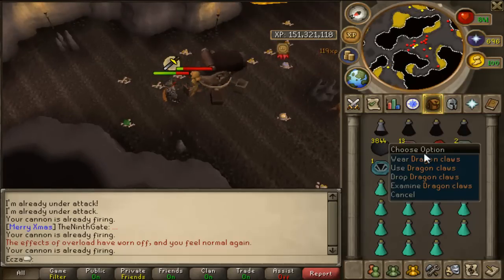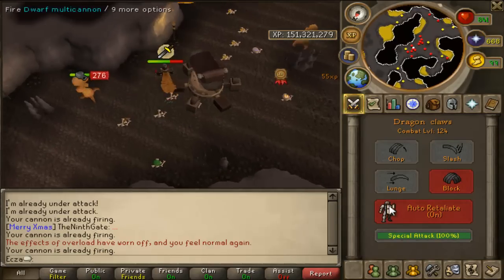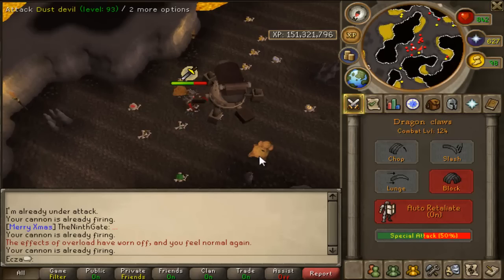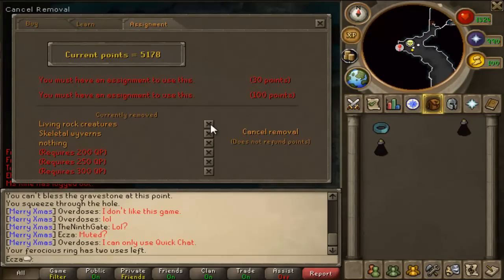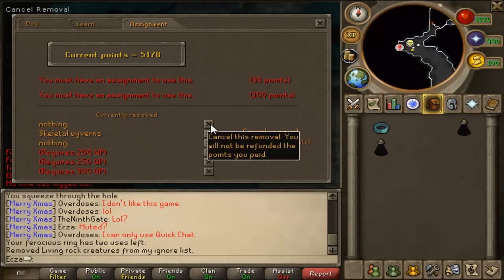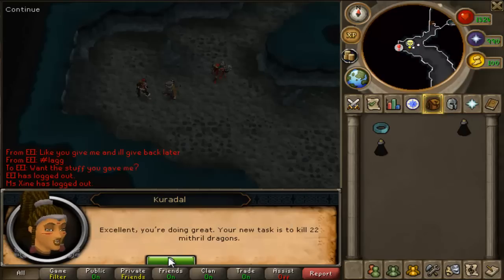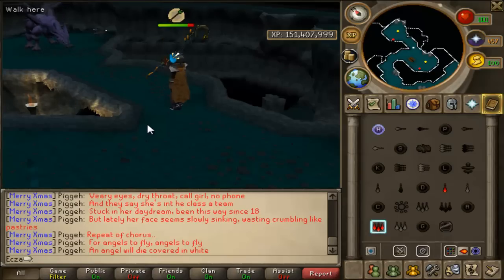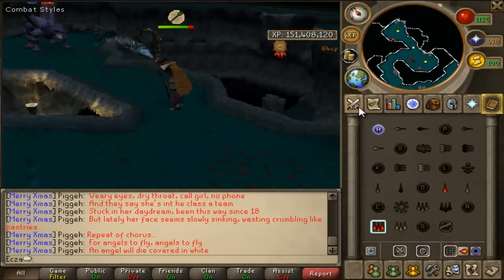Then I went to do my Dust Devil task. One of my goals in this game is to get a Dragon Chainbody from these guys, because apparently it's really hard to get, but I know some people that have gotten them. In my last progress video, a couple people told me that Living Rock Creatures are good combat experience, so I took them off the block list — thanks for that. Someone also said I should cancel more tasks, but keep in mind I only have around 170 quest points, so I can't permanently cancel more than three until I get more quests done.